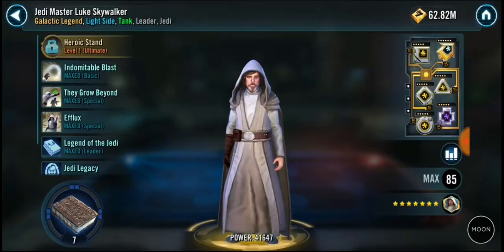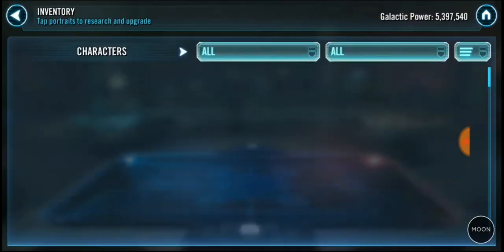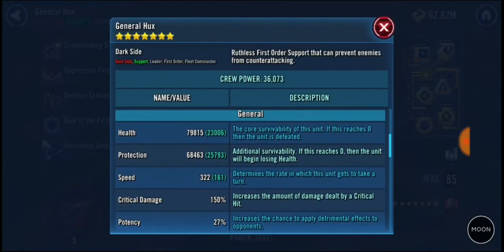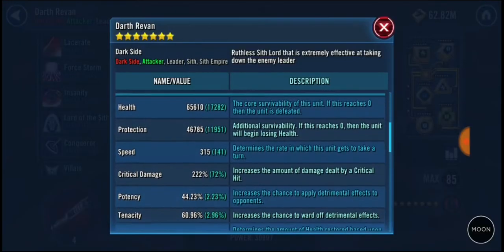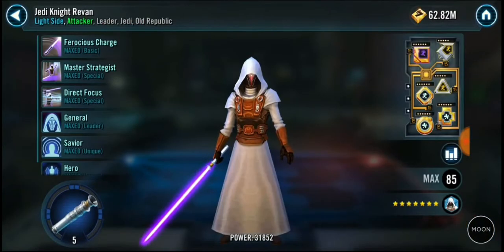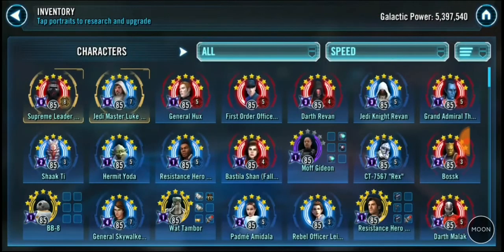Relicate — you'd expect that. Jedi Master Luke isn't coming into play on this one anyway, so it looks like he was a couple of days from lock-in. Crazy speed on Hux, 322, his quickest character. Officer Darth Revan — not so great, a little bit shabby at 315, but when you're switching over to Galactic Legends I would assume he's waiting to shift him over to Jedi Master Luke.